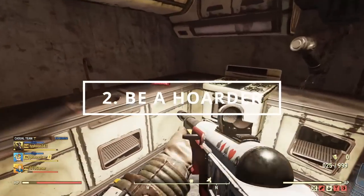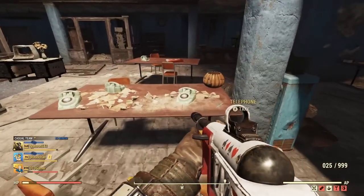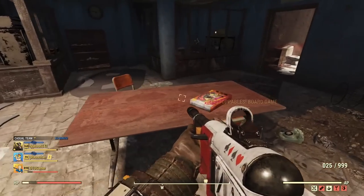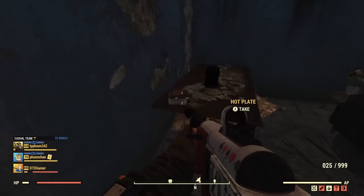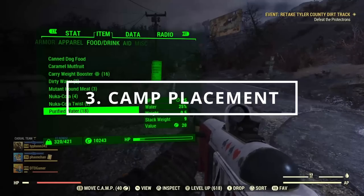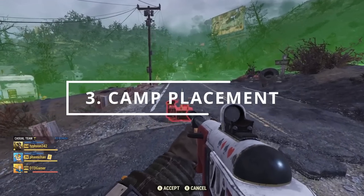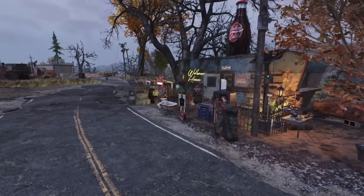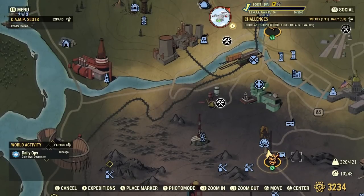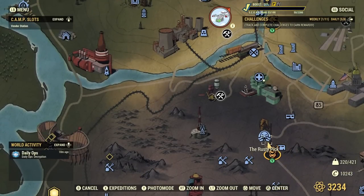Resources play a huge part of this game, so don't be scared to pick up as much junk as you can carry and then scrap it all and store it in your stash box. Junk is used for crafting and repairing weapons and armour, as well as building up your camp. Choosing your camp location can have a big impact on your game — camps can be used as a free anchor point to fast travel to, and if you choose wisely it can be a great tool for building up your resources and caps through your vendor.